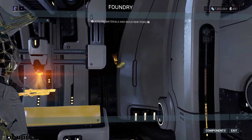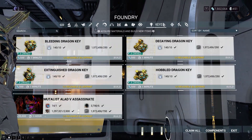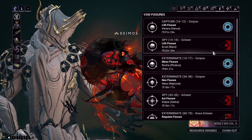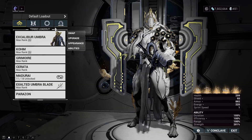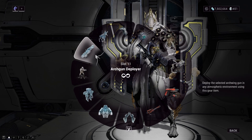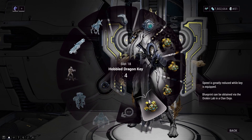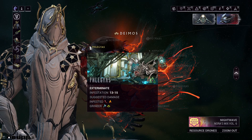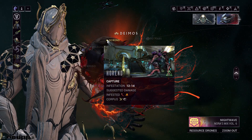Then make your way back to the ship and start building the dragon keys in your foundry, which will require fissures that you can easily get from random relic runs. So once you're done with the dragon keys, just equip them in your gear wheel and then make your way back to navigation and start an exterminate or capture mission on Deimos.